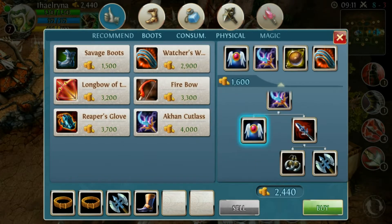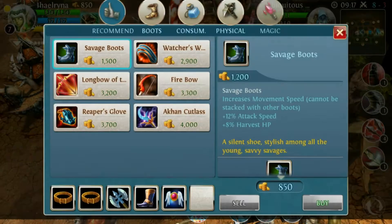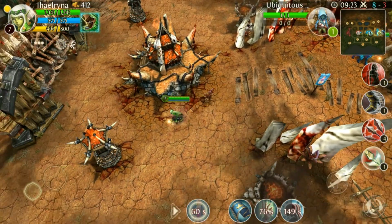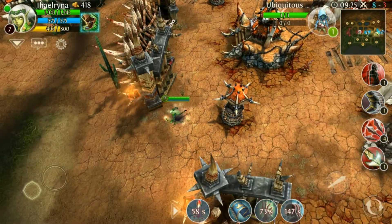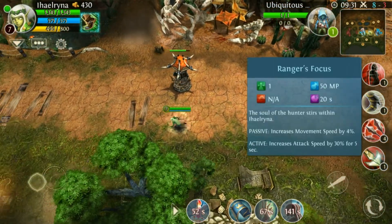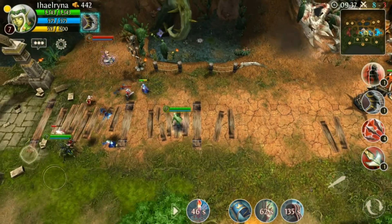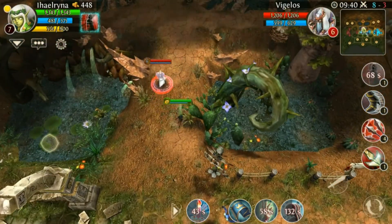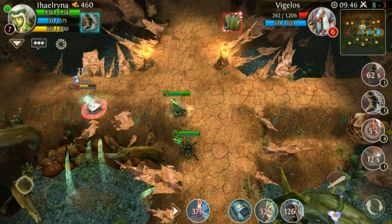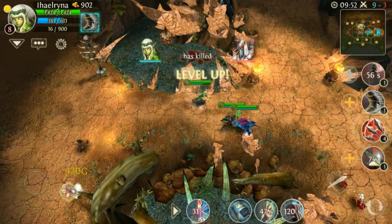I would recommend you buy some attack speed. And when you have enough money, build up the boots. It's your choice: if you want move speed, make that first. Or if you want to do damage with arrow flurry, build arrow flurry first. And always attack normal first while you're invisible — every time, attack normal. Because if you stun at the beginning, you don't do more damage — the bonus only counts for the normal attack.